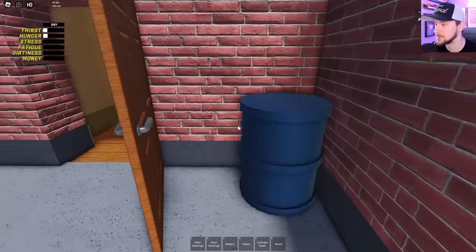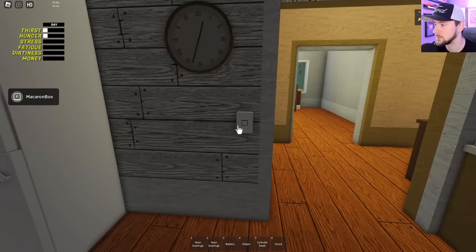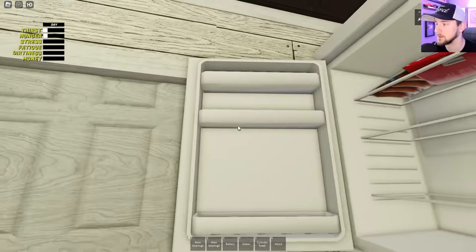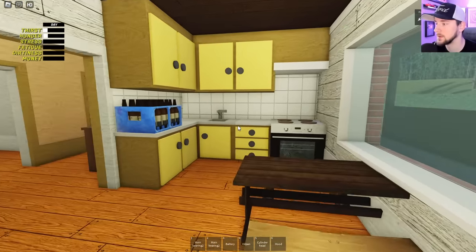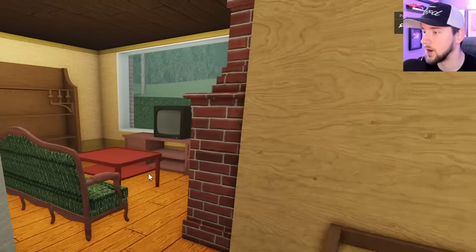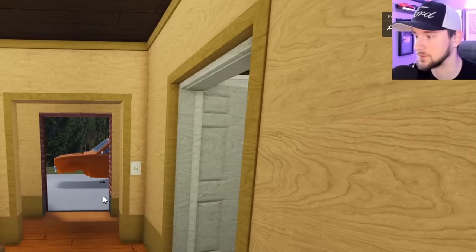Luckily we've played a game like this before. I'm going to run inside and see if we can find some notes or something important. Let's open up the fridge — we do get food which is nice because we are going to get hungry later. We've got a little pantry here as well. Okay, wonderful. What's on this radio? This game does not hold your hand at all — it just says here is the game, you can figure it out. That is ambitious for Roblox.